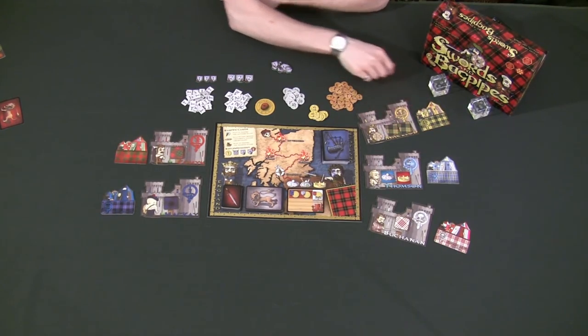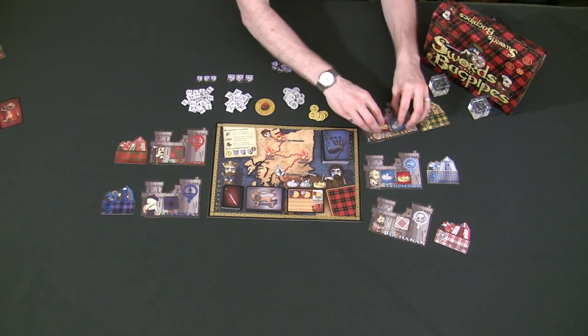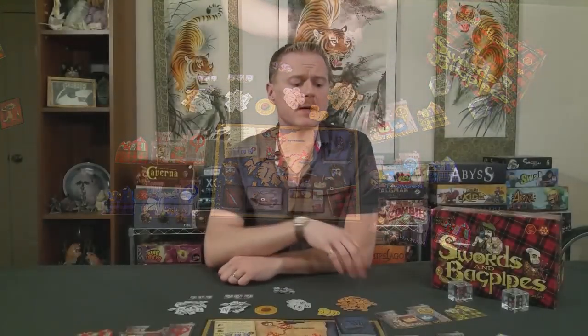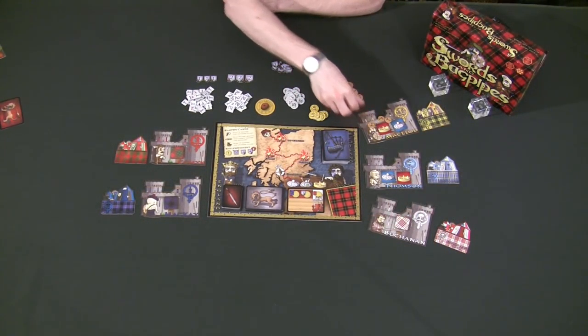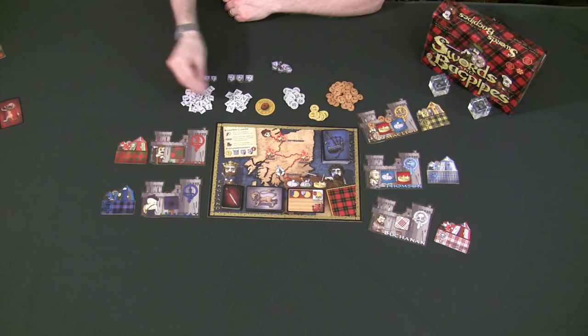Every single player needs to make sure that they pick a castle, a fort, and their matching loyalty tokens. That's going to show the crown and the Scottish hat on top, which you're going to use to decide which kind of loyalty you're going to have on every single round.